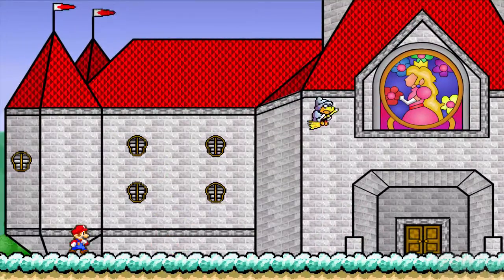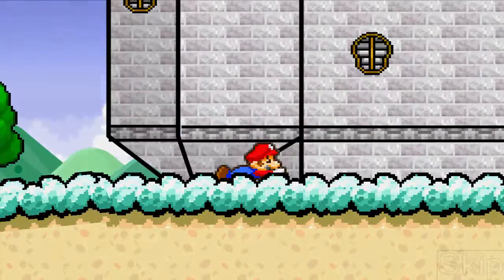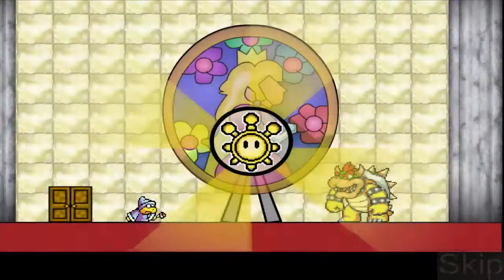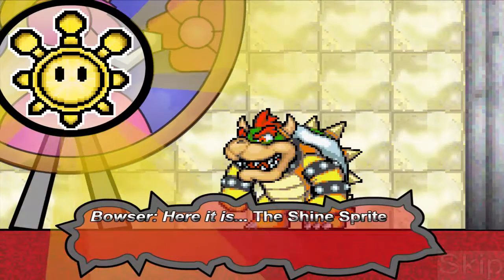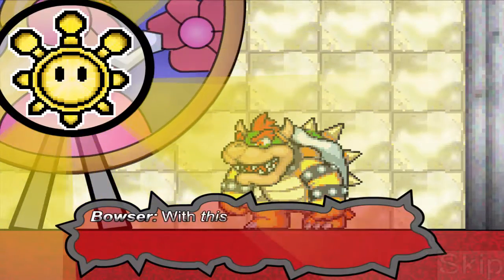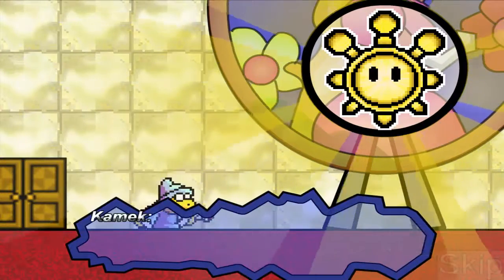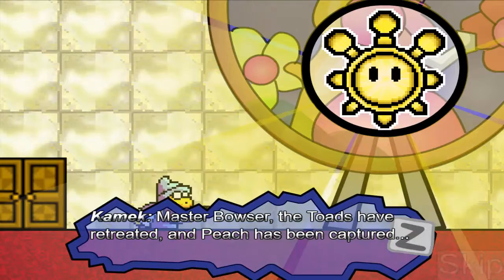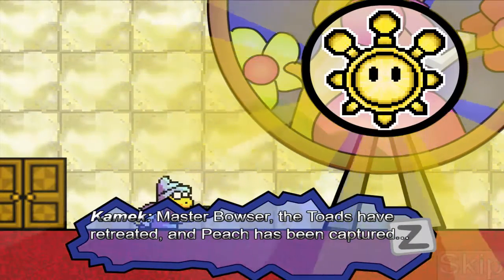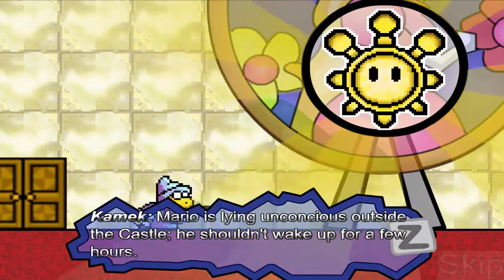Carmen dice sí señor, aunque parece que lo dudó. Le ha golpeado a Mario y parece que lo durmió. Yo había jugado este juego, pero las cinemáticas nunca las había visto. Aquí está el orbe de Shine Sprite — los soles del Mario Sunshine. Bowser dice: con esto tendré el control del castillo. Kamek reporta: los soles han sido reprimidos y Peach ha sido capturada. Mario está acostado inconsciente fuera del castillo, no debería despertar en unas horas.